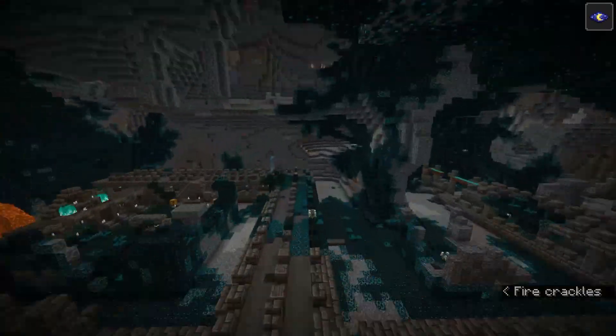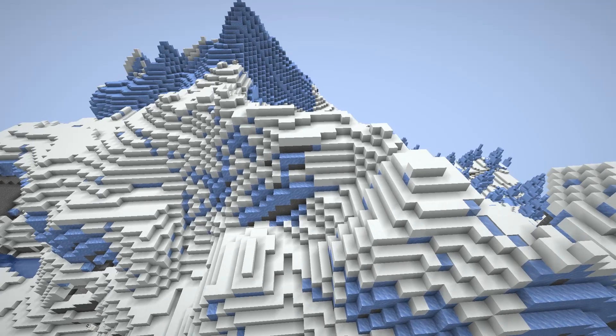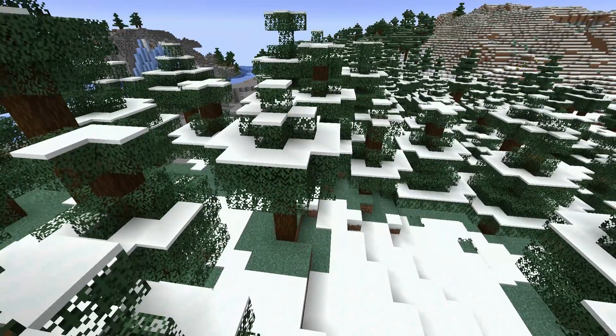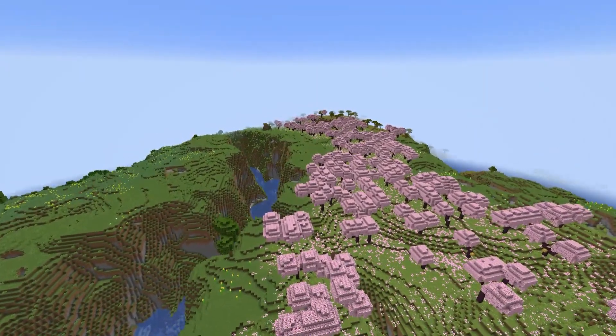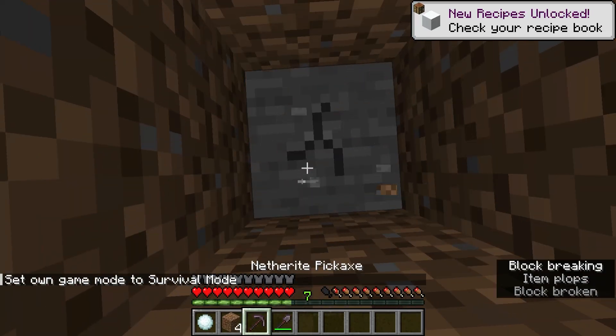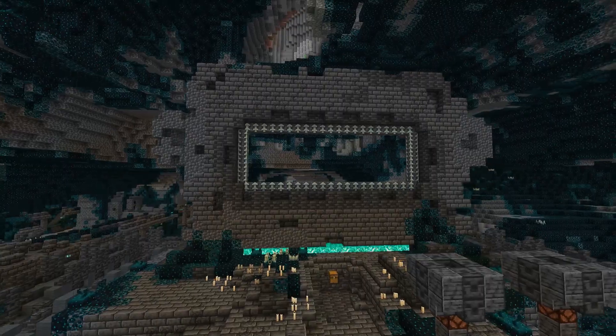The first thing is that the Ancient City always spawns at Y=-51. So look under a mountainous area like a meadow, a grove, or even a cherry blossom biome — away from a river or an ocean — and dig down to negative 51, and you will potentially find an Ancient City.